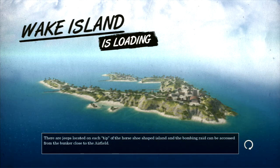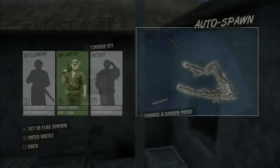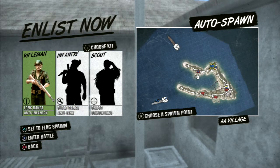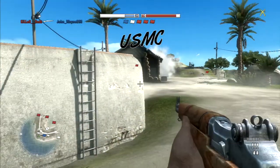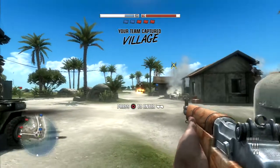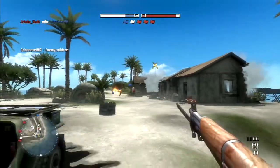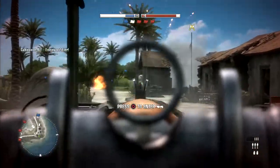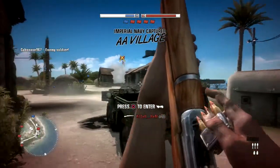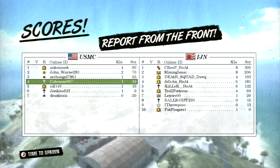So here we have Wake Island — the map. Wake Island and Strike at Karkand, they're like the classic Battlefield maps. We have three classes, very simplified — bolt action, anti-infantry. There's no healing or anything. Actually, a lot of people are playing this.